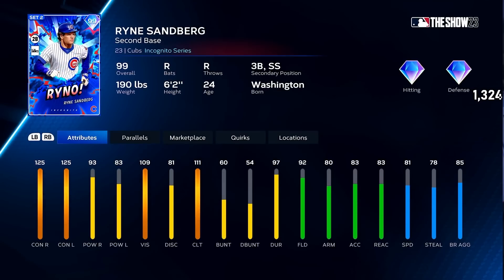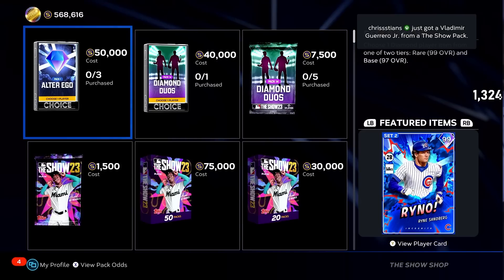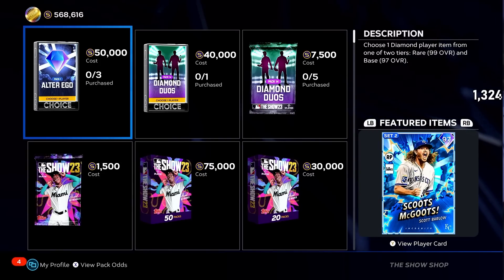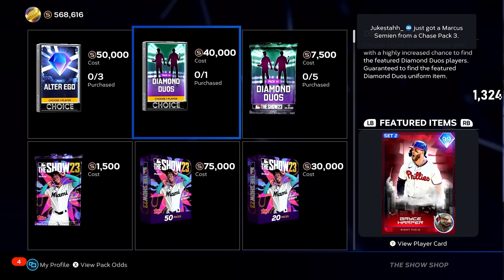There's a Ryne Sandberg — very good card, honestly I'm a fan. I like this card a lot, very solid. And Willie Mays — I don't know what they did to this guy, they kind of crushed him. He's okay, and his clutch is an 84, which is just brutal. Then there's Richie Ashburn, Jim Palmer, Scott Barlow, Chris Taylor, and Mitch Garber. Jim Palmer is actually not that bad — good hits per nine, good clutch, and a decent pitch mix. Honestly not the worst.